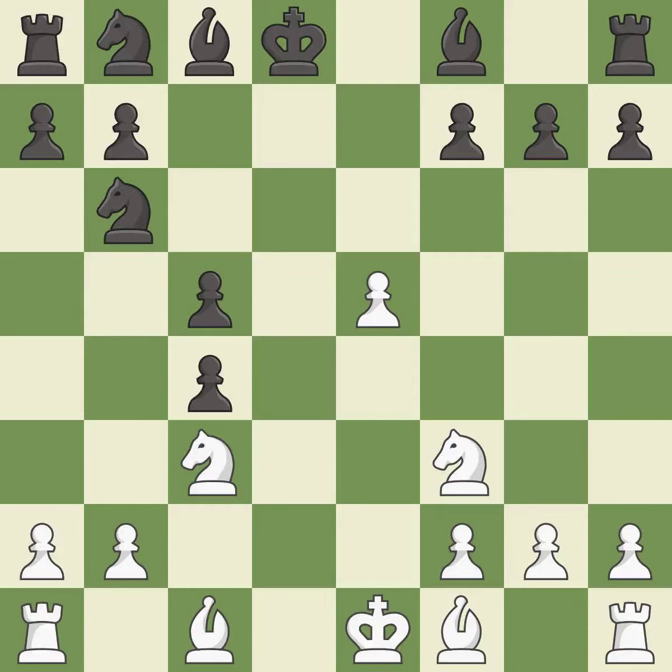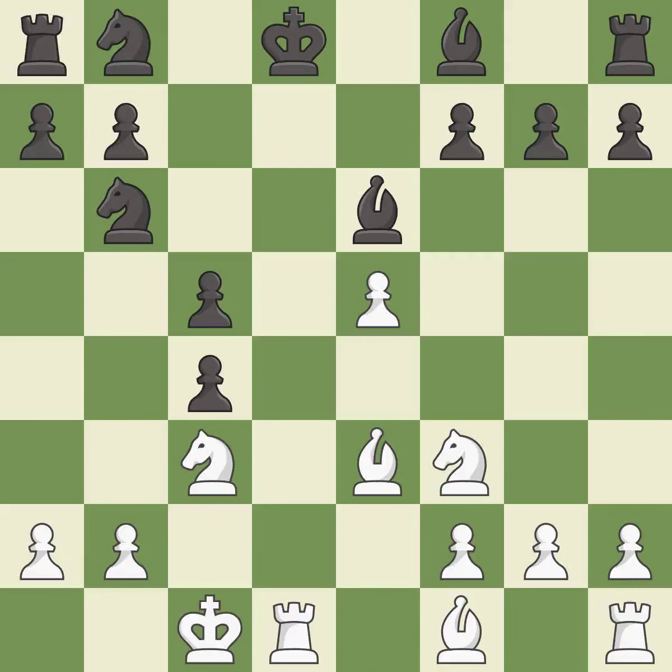Recaptures — it is forced. This develops a bishop off its starting square, getting it into the action; it is excellent. The game was close to balanced, but now black is worse. It is an inaccuracy. This takes an open file, a common method for activating a rook; it is good.